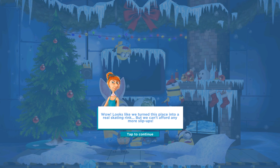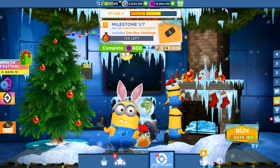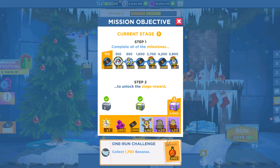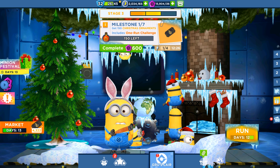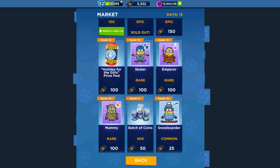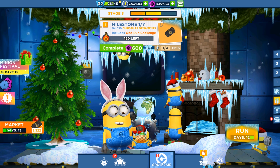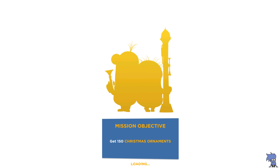There is a New Year's tree and we unlocked everything for stage 3. We are going to collect the Christmas ornaments and we are at milestone one. Let's check out the market — oh, my cards for more. Let's buy all of them and go back to the run. Let's see the New Year's ornament.